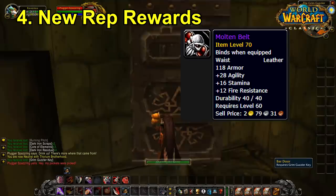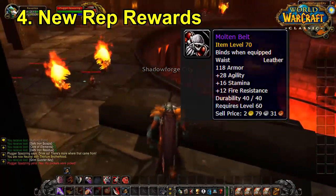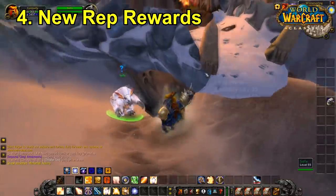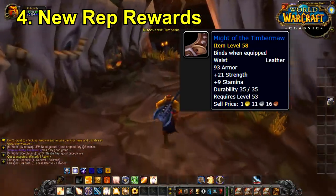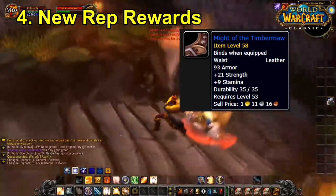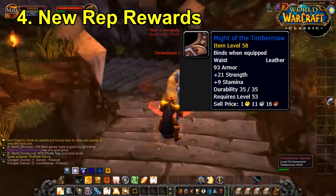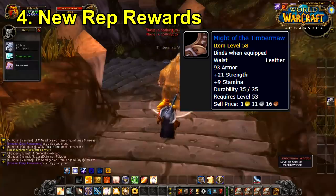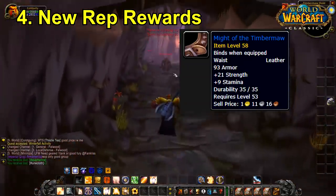You can save money by stacking fire resistance gear instead of buying potions. Looking at Timbermaw rep rewards, most are tailored toward Feral Druids, who are getting some love this phase. The gear is more pre-raid best-in-slot type, but there are strong pieces like leather gear with 21 Strength — and Feral Druids get 2 attack power per 1 point of Strength, so a lot of very useful items there.